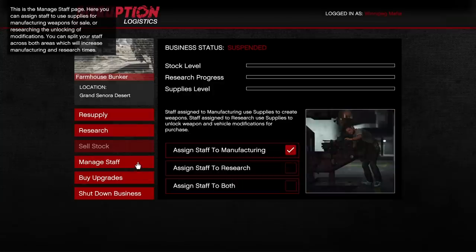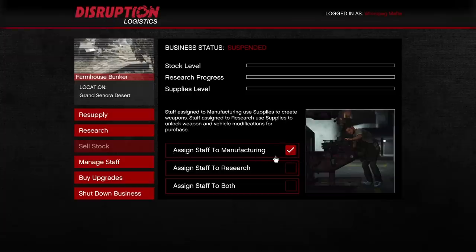Next is the manage staff tab, which is unique to the bunker. This is where you select what your staff does. If you want to make the most money, assign all staff to manufacturing — they'll produce weapons fastest. You can fully assign staff to research for the fastest research progress, or assign staff to both for a 50/50 split. To make money, assign to manufacturing. To do research, assign to research. For both but slower on each, assign to both.